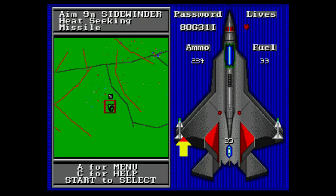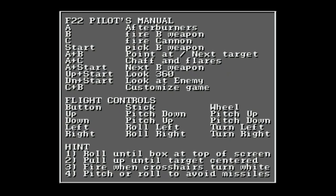Pressing Start at any time brings up a screen with a larger map view on the left and a top-down view of your plane on the right, showing damage, lives remaining, and a password. The game has a password system so you can continue where you left off. This is also where you select your missiles or bombs. There's also a help screen accessible by pressing C that tells you what all the buttons are — pretty handy.